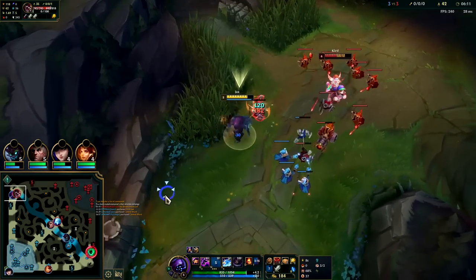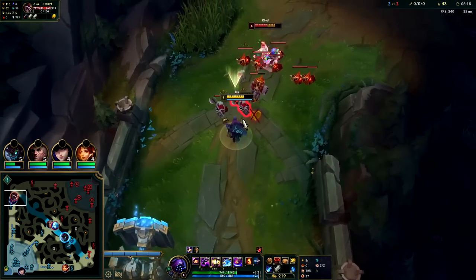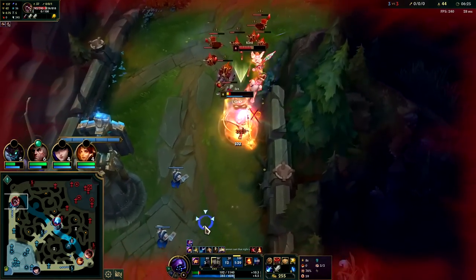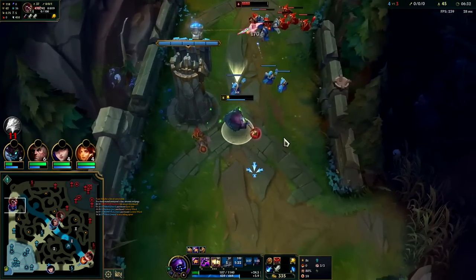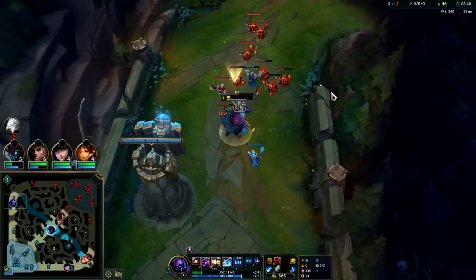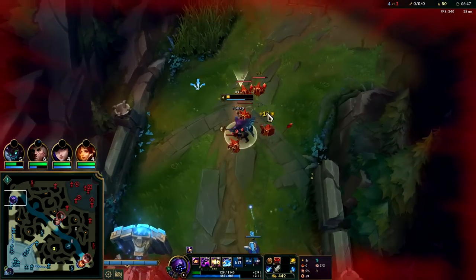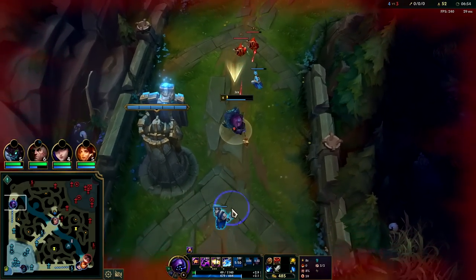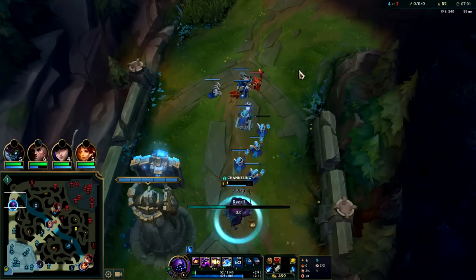Let's get our passive going here. He's not really fighting us that directly. He's taking turret shots too. He had so many minions that made that fight bad for us. He wants to stay to get the kill, but he really shouldn't. His little chain that he throws out does so much damage — it absolutely chunks.